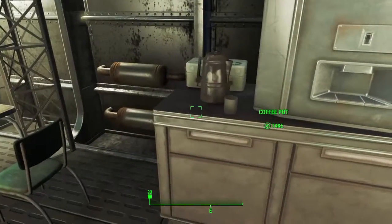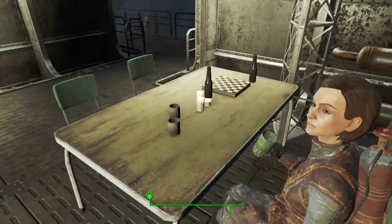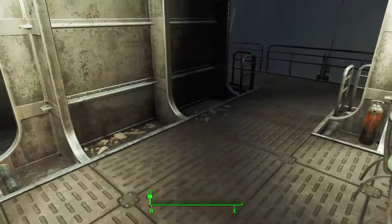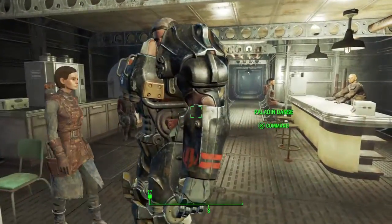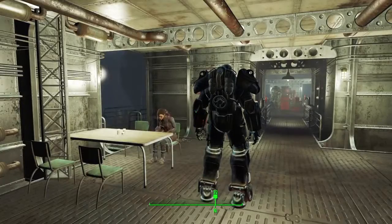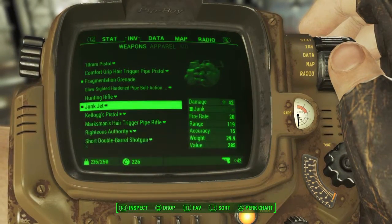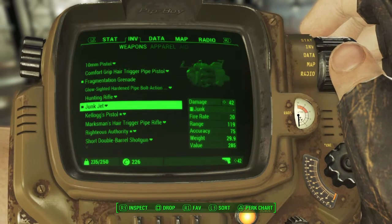The reason you want to take all this junk is because you get stimpaks and coffee mugs. You might be asking yourself why you'd want a coffee mug or a beer bottle. It's because the game gives you a gun called the Junk Jet early on in the Brotherhood of Steel questline — I'm only on like the third main mission.